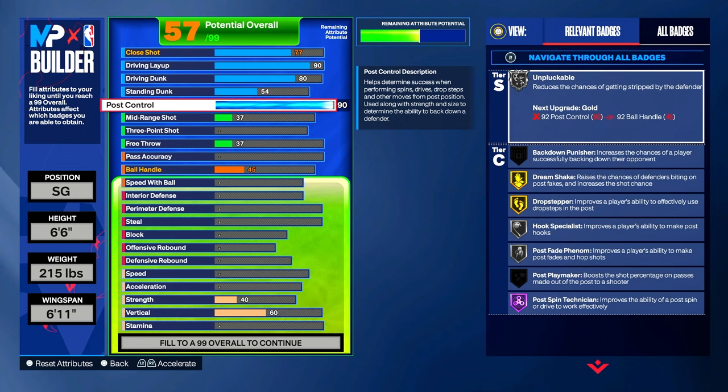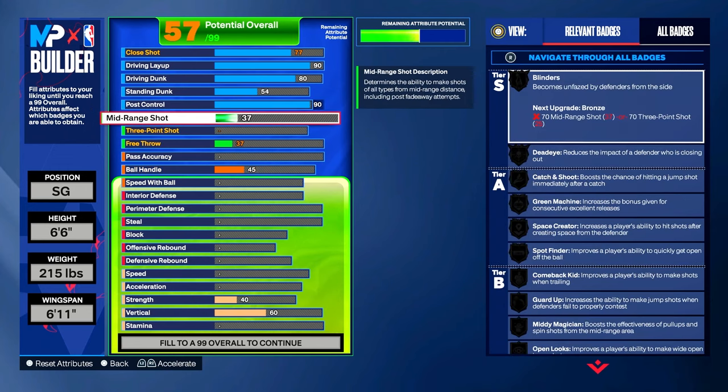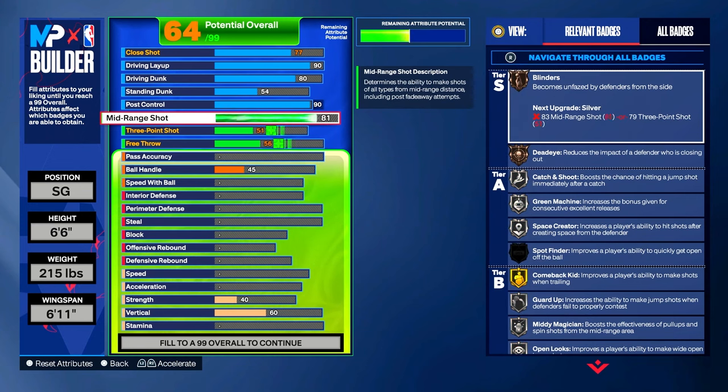Michael Jordan was really known for his mid-range game — his mid-range shot was actually deadly. So we're gonna put our mid-range to an 87. Look at all the badges that appear with an 87 mid-range shot: Catch and Shoot, Guard Up, Midi Magician, and Open Looks on gold, with Comeback Kid on Hall of Fame. Also the low-key badges — Night Binders and Dead Eye on silver — help in the long run, and you got Green Machine on silver as well.